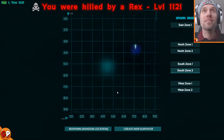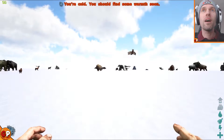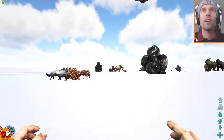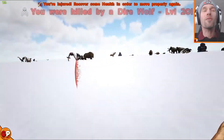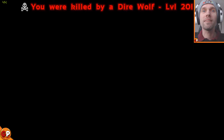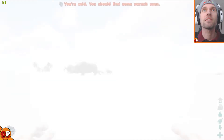I was not expecting that. All I saw was the sky - I didn't even get to see the landscape. Oh my god, no wonder I was killed. Look at this, it's just flat land with creatures everywhere. Oh, the sun is coming up. Oh, a direwolf level 20 - this is crazy! I'm gonna go with west zone two.